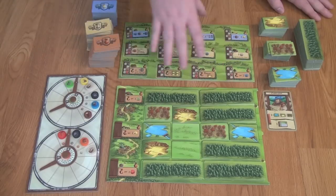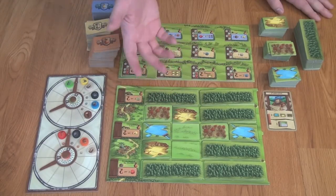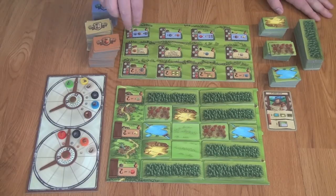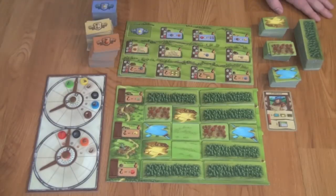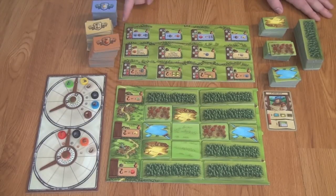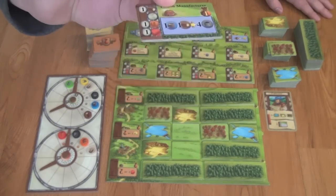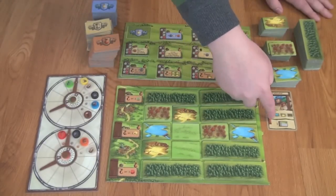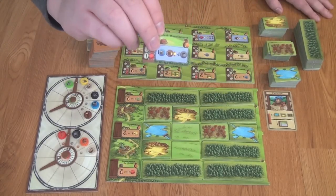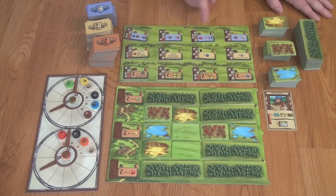The main point of the game is to build these buildings, because building buildings will give you ways to convert resources, score victory points, or give you instant stuff for building them. On each of these buildings there is a victory point value printed in the top right-hand corner — this one's worth one. There are three different types of buildings. There are resource conversion buildings up here in blue — you can see they show you what resources they cost to build on the left-hand side. This one costs one wood, one clay, and one brick to build, and it'll let you turn a water and a wood into four charcoal. Each of these blue buildings will be some type of resource conversion.